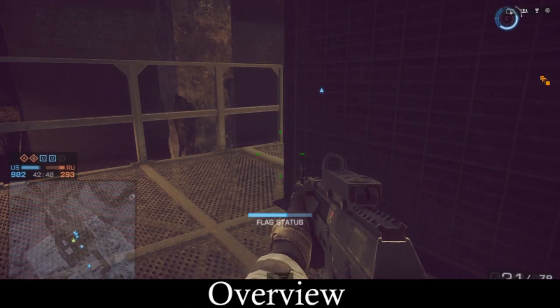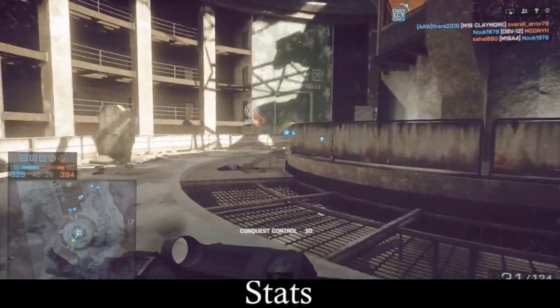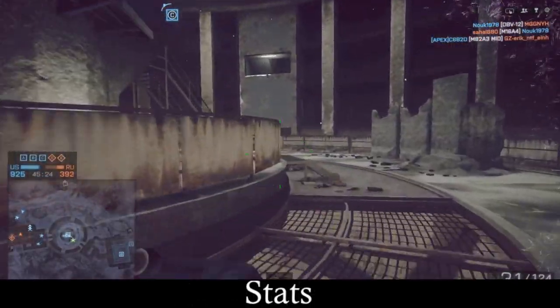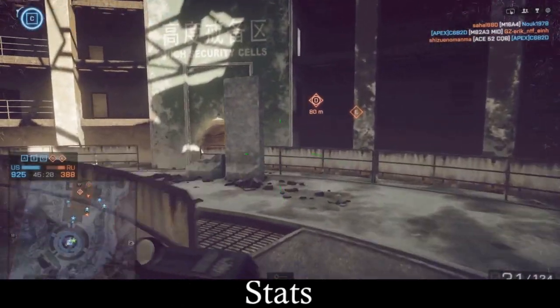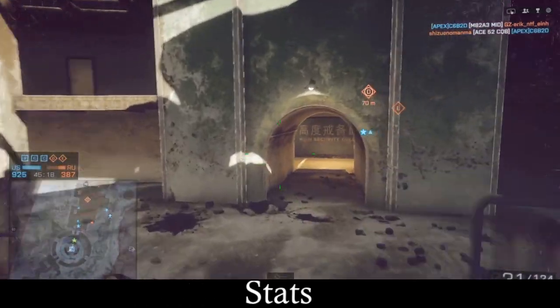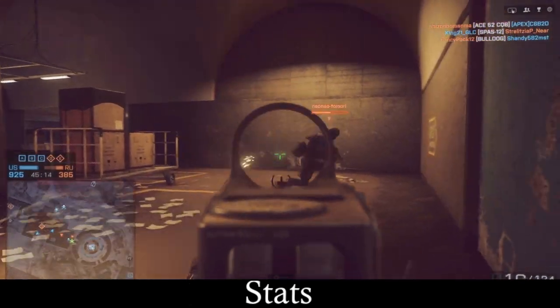All stats shared are found on the fandom page of Battlefield 4. Now let's talk about the stats and the performance. First off, the damage and fire rate. In terms of damage, the AK-12 packs a punch, dealing 24 points up close, gradually dropping to 14 points at longer ranges.